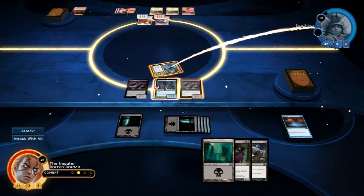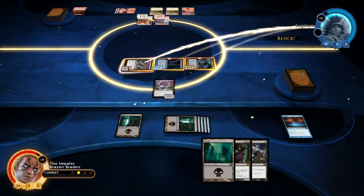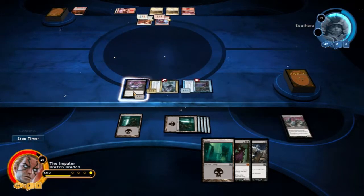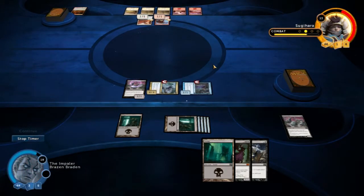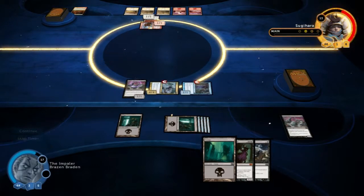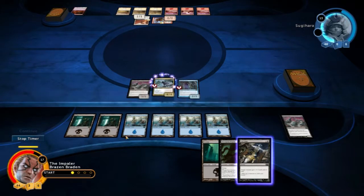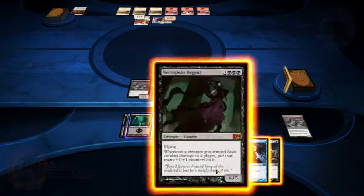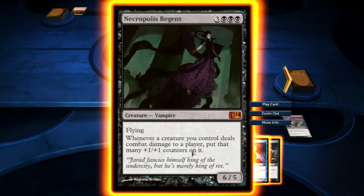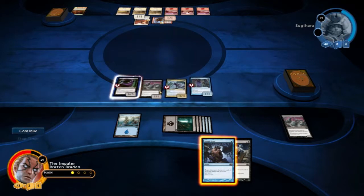We may as well attack with everything because blocking these things is just going to get us killed. He's going to take that out — I forgot about that. We've hit him for 5, he's down to 13. He didn't draw much. We do have removal for him — he picked up a land. He still cannot block the next 5 damage coming to him. We can throw out our flying: whenever a creature you control deals combat damage to a player, put that many plus 1, plus 1 counters on it.